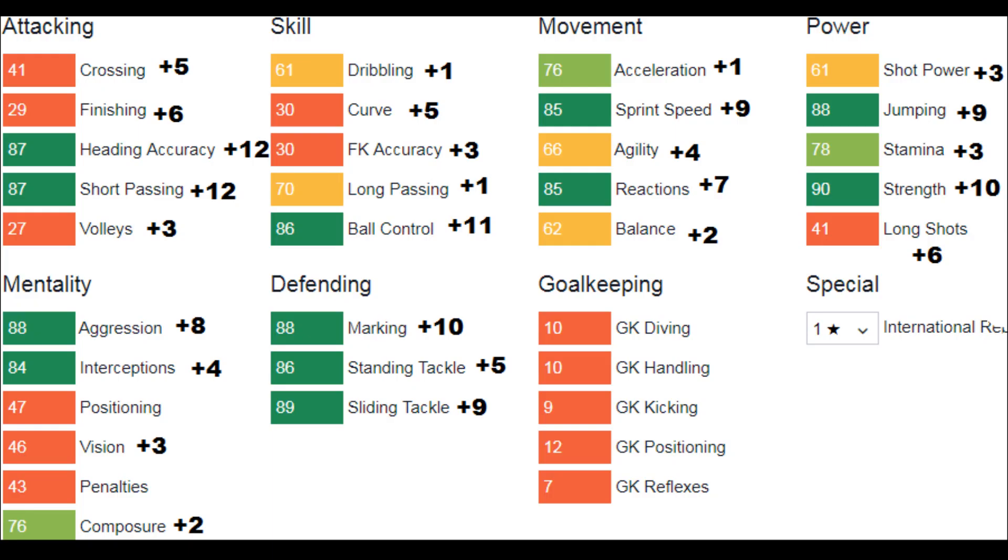He already has some very good sprint speed and acceleration from the start, so he has some decent pace. Looking at the individual growth: crossing up by 5, but the main focus is obviously heading accuracy and short passing with a plus 12, ball control up by 11. Just a plus 1 to long pass, so maybe you'd like to see that stat improve a few more points. Movement-wise, sprint speed with a big plus 9, just a plus 1 acceleration though, agility up by 4, reactions with a plus 7, balance up by 2, jumping with a plus 9, stamina up by 3, and a plus 10 to his strength. Mentally, aggression up by 8, a plus 4 interception, composure up by 2. Defending-wise, a plus 10 to his marking, a plus 5 to his stand tackle, and slide tackle improving by 9 points.